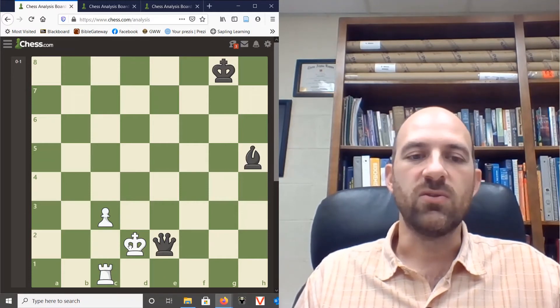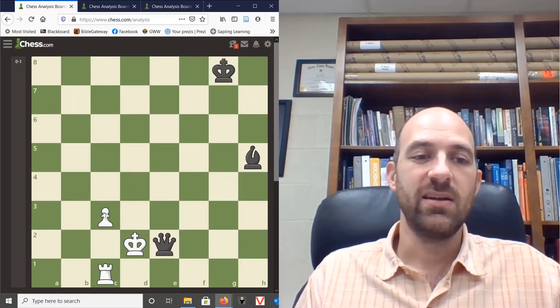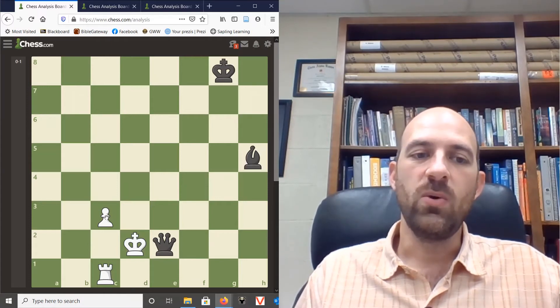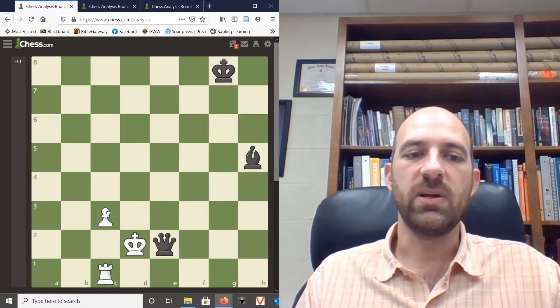There's one piece you could put on this diagonal that would mess the whole thing up, and that would be a knight. If a knight was sitting on c3, the knight could just capture the queen on e2. So if there is a knight sitting on one of these diagonals, you have to make sure that knight is pinned to the king so it can't move. But other than the knight, any other piece will do.